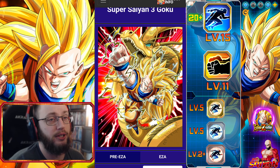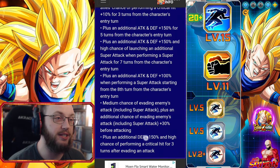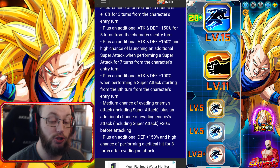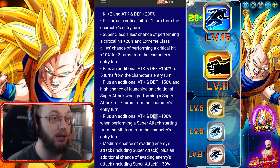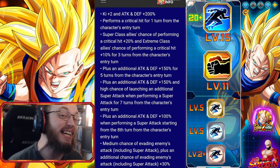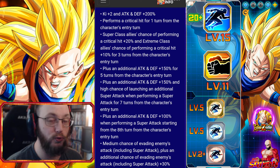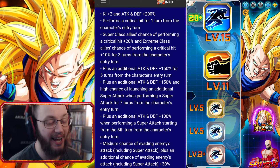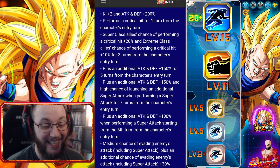But if he doesn't dodge and get this 150% buff, he's going to look so underwhelming it's going to be disturbing. And once you hit the 8th turn, the only buff that would be applied from his passive — you lose 300% attack and defense after turn 7. You could be playing any game on the planet, and you'd realize that sucks.